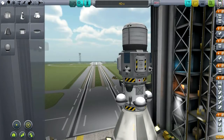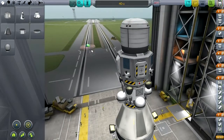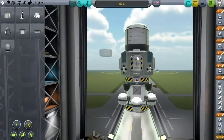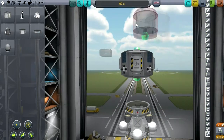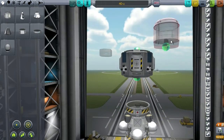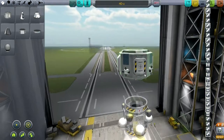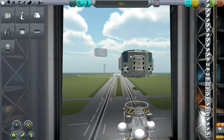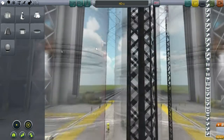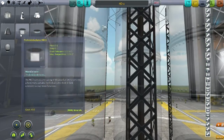I'm grabbing a probe part here because I think I'm going to have this be a probe-based mission, like I said in the previous episode. But we could be building a space station — that's something I want to do in this series, because in the previous stock series I didn't build a space station. I also didn't do any unmanned missions, so this will be my first unmanned mission in stock KSP for quite a long time.